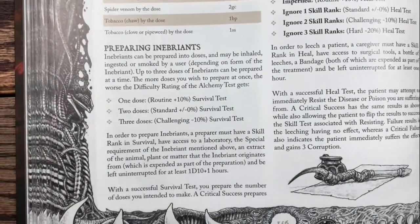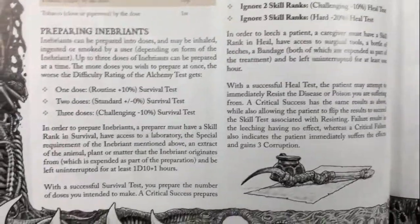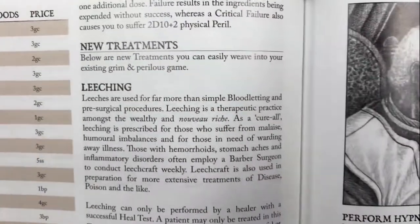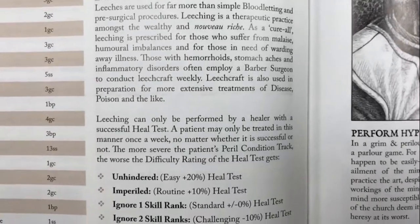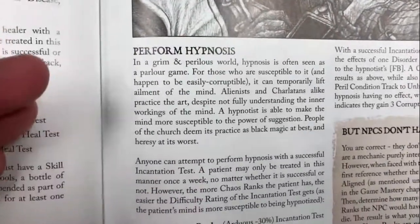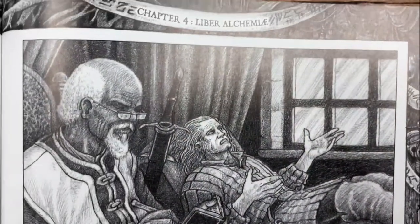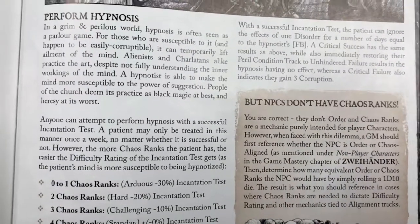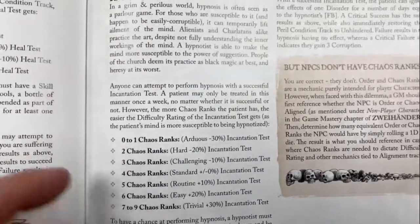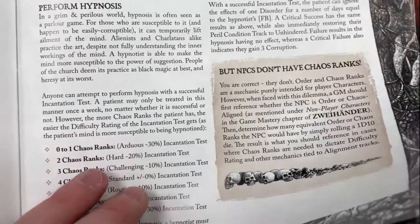You can prepare your own Inebriants - grow your own Devil Weed, make your own Madame Genova. Finally, we have new treatments. You can use leeches now - leeches have an actual game implication to help you resist disease and poison. You can perform hypnosis, which actually allows you to restore people's ignored disorders. By undergoing therapy, you can temporarily ignore your character's disorders. Depending on how many chaos ranks you have, you are more likely to be successfully hypnotized - more chaos ranks means more susceptible to hypnosis.